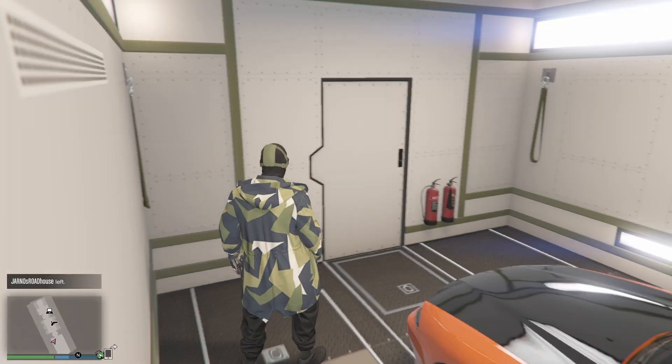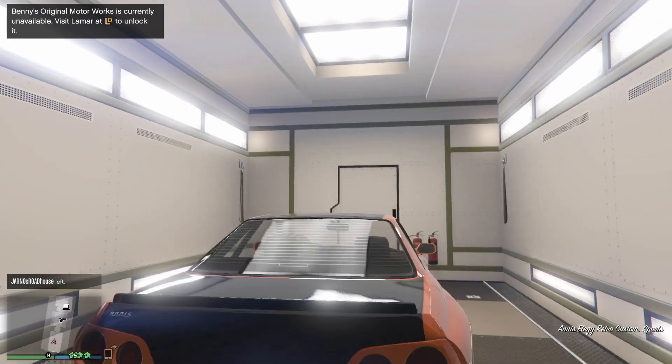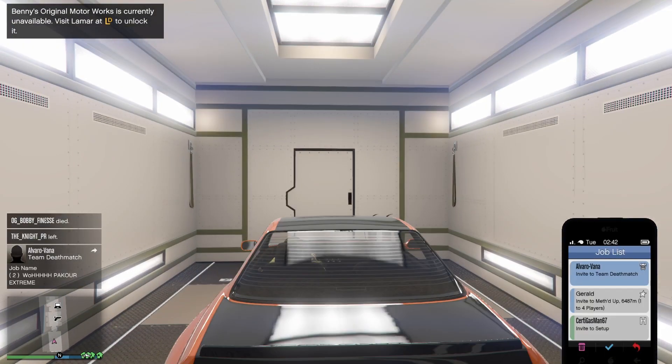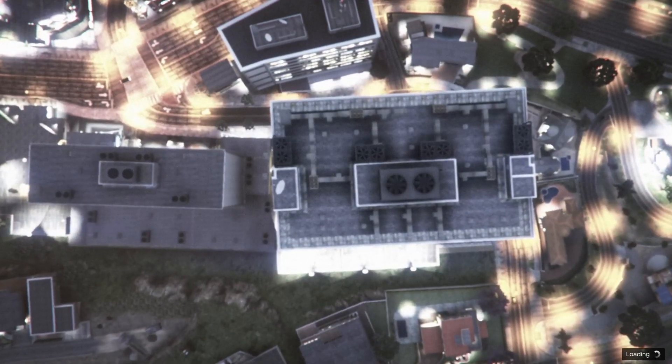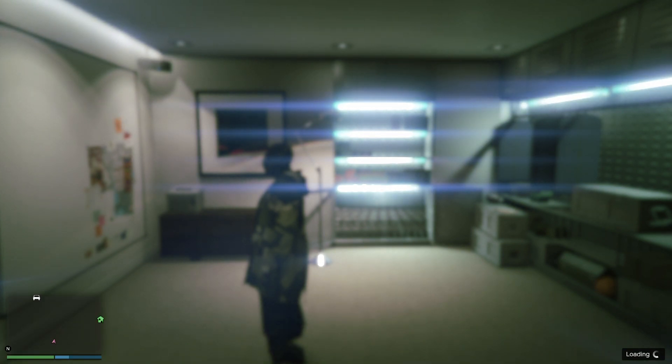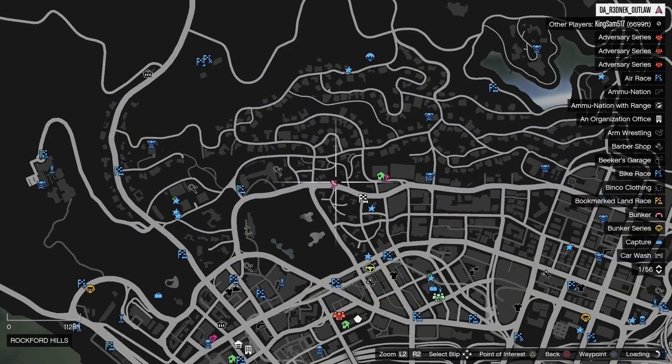When you load in to the MOC, go ahead and get yourself in the vehicle. Pull up your phone, go to your heist, and hover on your heist. Then just go ahead and load up a job.